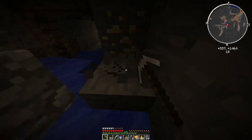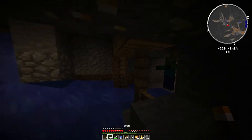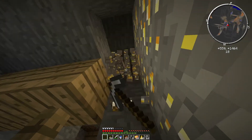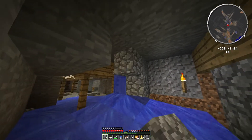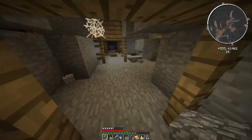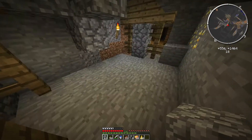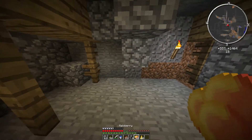Just moving forward, grabbing this gear. He's not going to hurt us. The skeleton, on the other hand, I can hear — that will probably hurt us. Okay, making ourselves a little base here because we need to smelt some of this iron. We have 44 iron — wow, that's incredible.